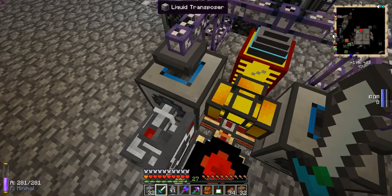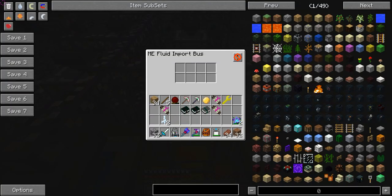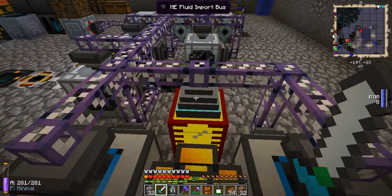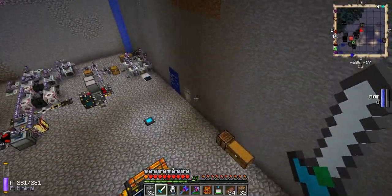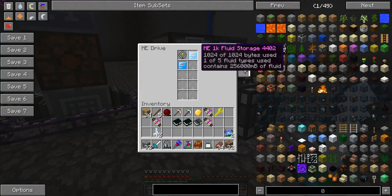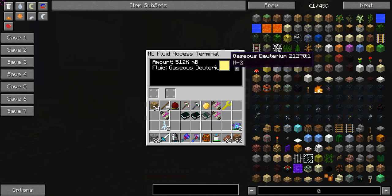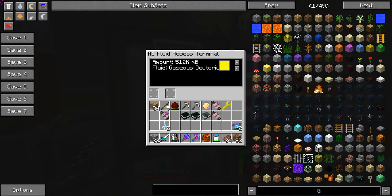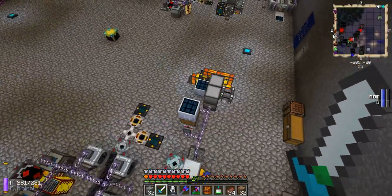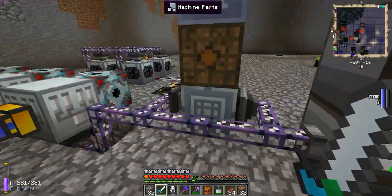You get some byproduct cells and a deuterium cell. Pump the cells back into the industrial electrolyzers and put the deuterium cells into liquid transposers. Liquid transposers pump them into liquiducts, which go into tanks that have an ME fluid import bus on them — that's from the mod Extra Cells. I put a couple of ME 1K fluid storages here, which can store 256,000 millibuckets each, plus an ME fluid access terminal, so I can store fluid and items in the same terminal. This holds 512,000 millibuckets of gaseous deuterium, then a pipe with an ME fluid export bus pumps it down to my reserve tanks.